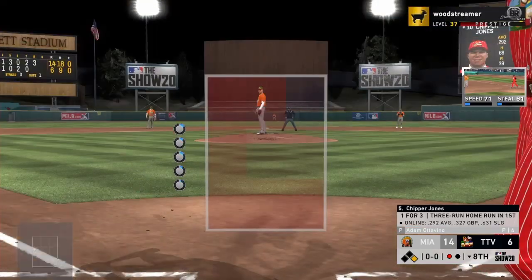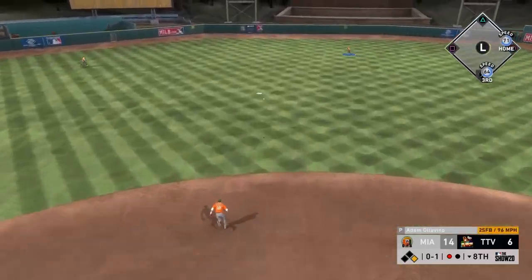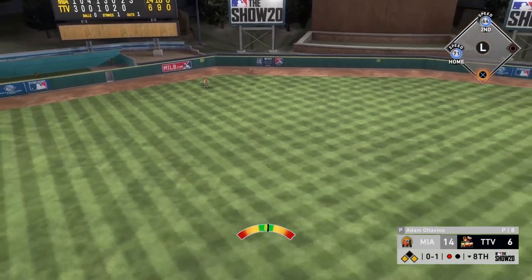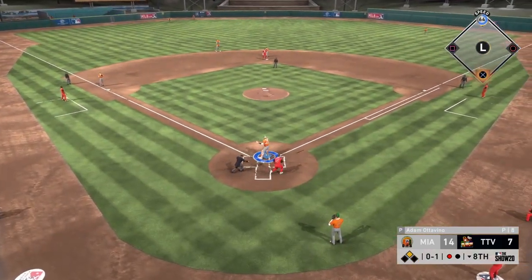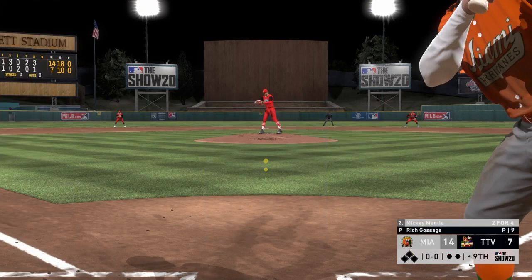We bring in Adovino for the bottom of the eighth. We get the first guy out. Gary Sheffield gets a base hit up the middle, then Chipper comes up at 0-1. I miss my location, leave the fastball middle, and Chipper hits it in the gap for a perfect liner — that's going to score Gary. He's down seven now. We get out of the inning.